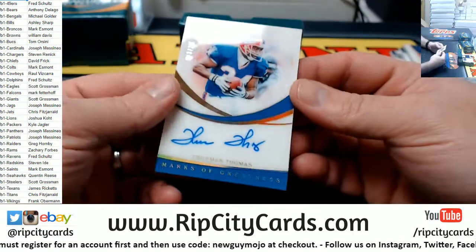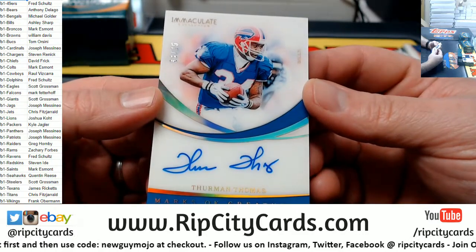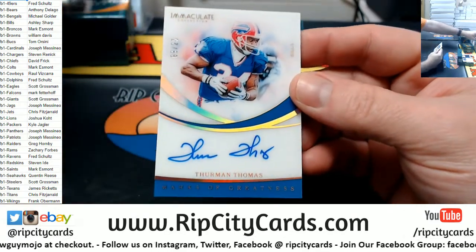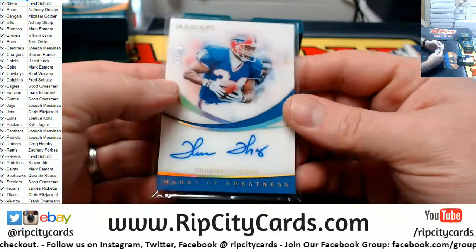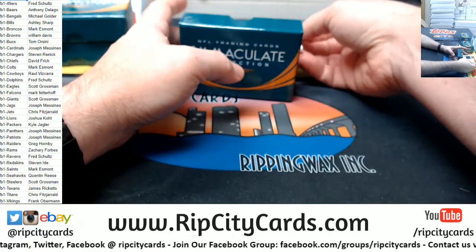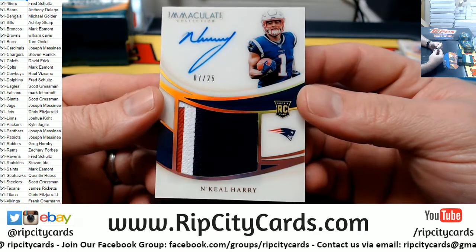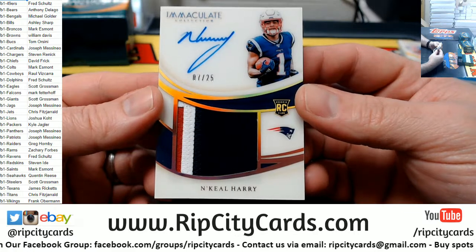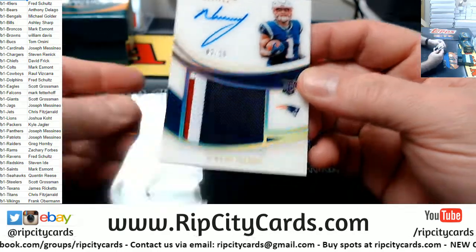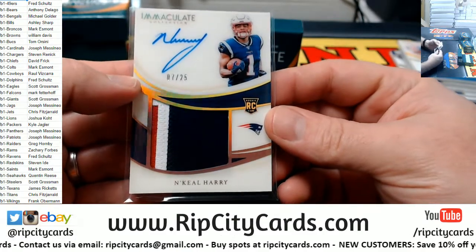Nice one for the Bills — Thurman Thomas, three out of 25, on-card acetate autograph. Nice. And more Patriots — N'Keal Harry, 7 out of 25, acetate, three-color rookie patch autograph. Solid. Good for the Patriots. Nice for the Bills and Ashley. Nice box.